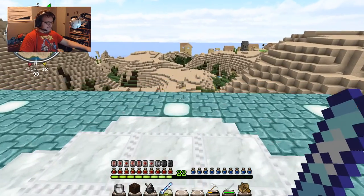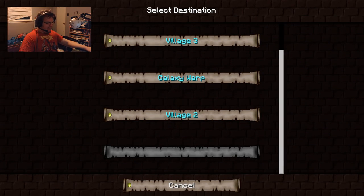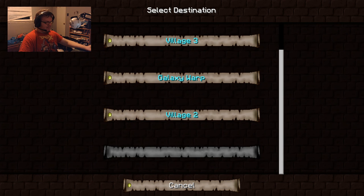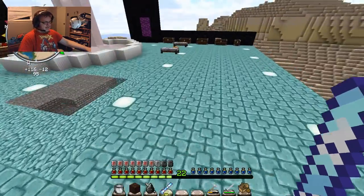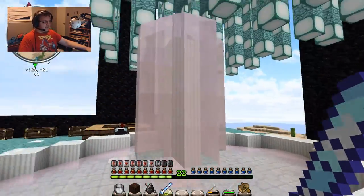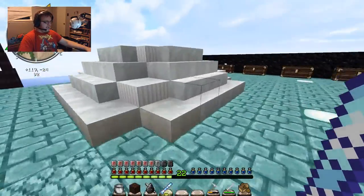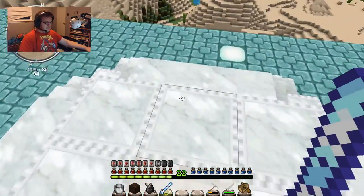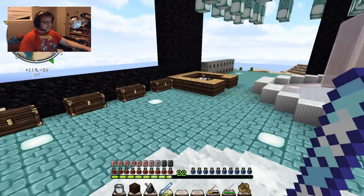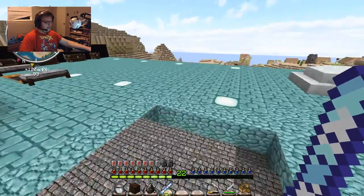Right now we have three villages and an unknown location we just teleported from, which is the healing fountain — that thing was jank, so I'm not going back there. Over here we have our galaxy warp, which will teleport us to our nether fortress and back home.